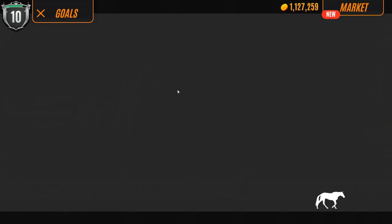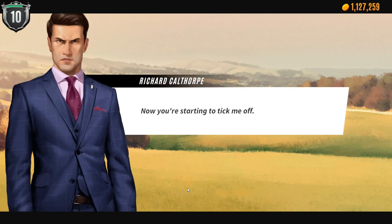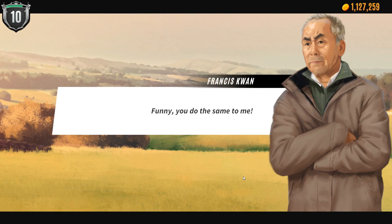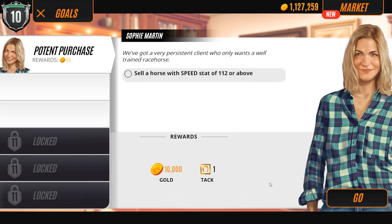Calthrope's the one with the angry eyebrows now. He says we're starting to tick him off - he came and kicked dirt in our eyes - but we do the same to him. This is just dumb playground bullying. And now we need to sell that horse with a speed stat of 112 or above.